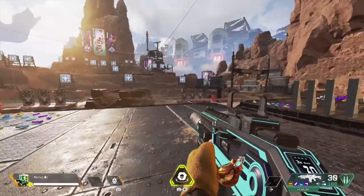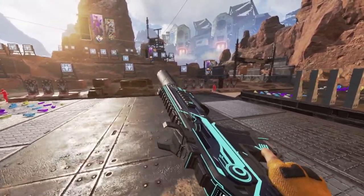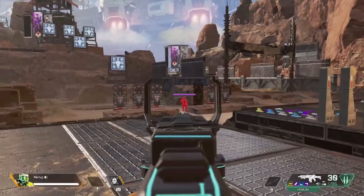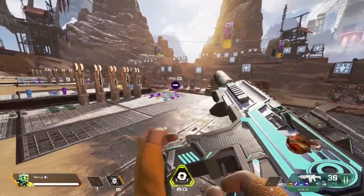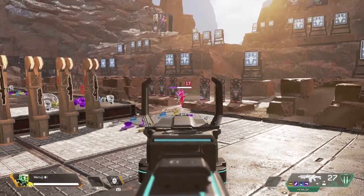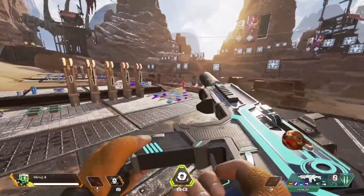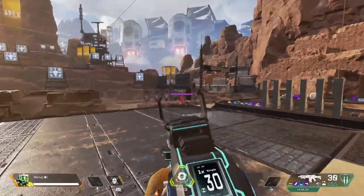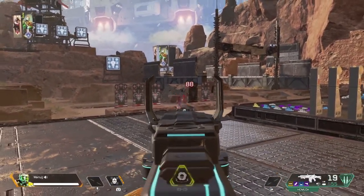Coming in at number 8 is the Hemlock. I've been a big fan of this gun for a long time. It kind of fell off with buffs to the Scout and guns like the Havoc, but it's so good. It has a triple-round burst, a DPS of 180, does 22 to the body, 44 to the head, and 17 to legs. You can toggle between burst and single fire, and the reason it beats the Scout at mid-to-long range is that single fire accuracy.